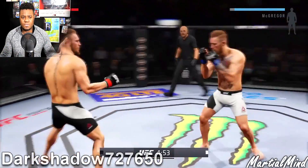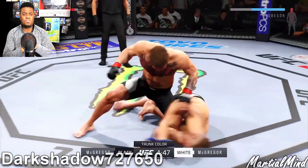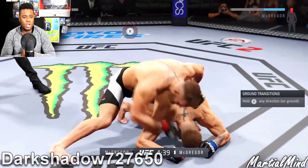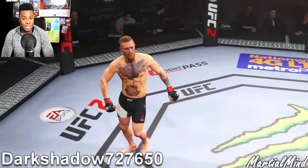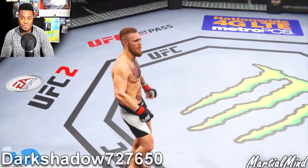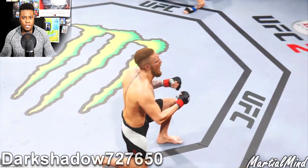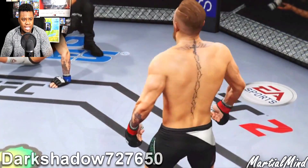Second one is from a user named darkshadow727650 — what's up with your name, dude? Look at this combination, drops him with a spinning backfist — bam bam! He gets on top. Can Connor survive? Nope. That was quick — Jesus Christ, that one was really really quick. If you're gonna fake glove touch, at least last a few minutes in the fight. Come on, what are you doing?